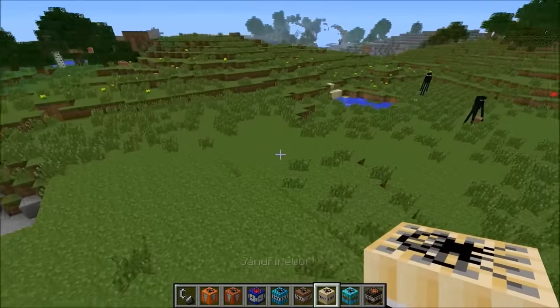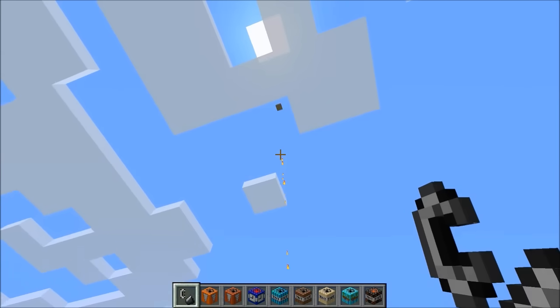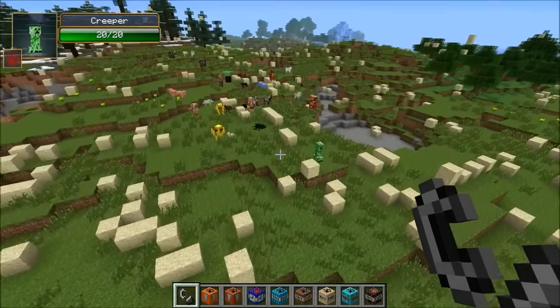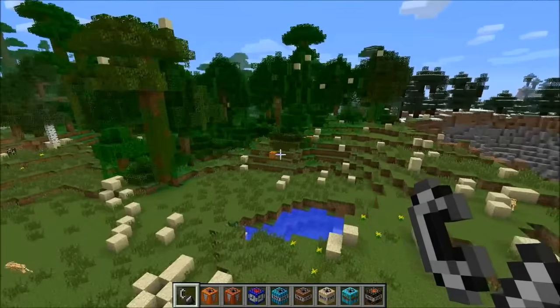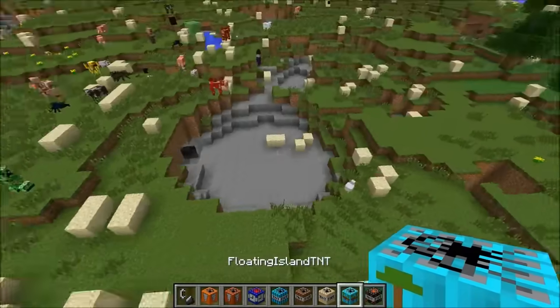This one is the sand firework — what it's going to do is make fireworks for you but out of sand. Get ready for it — here comes the sand! I think it's cool though. Now there is sand all over your world. I would actually hate that in survival — like oh my god, I gotta clean this up now.